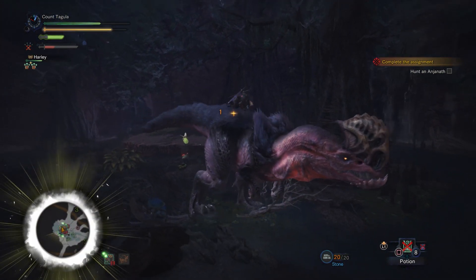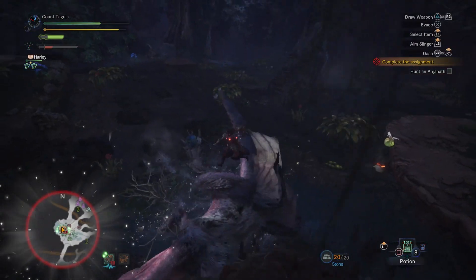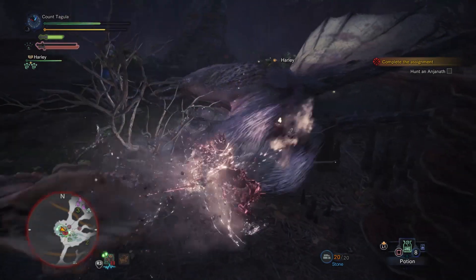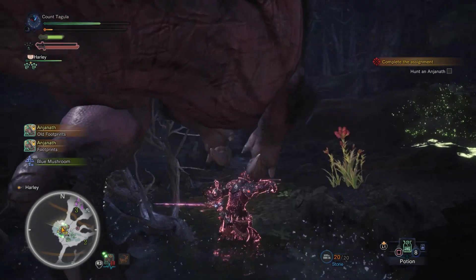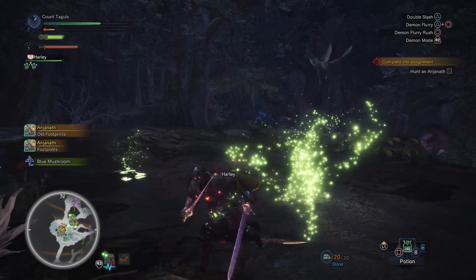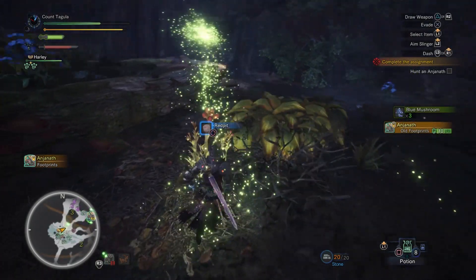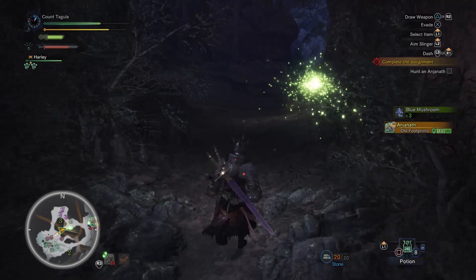Almost screwed that pooch on that one. Maybe we can get some marrow. I do really like the dual blades — they are a lot of fun. Stay under it. We're looking good, ladies and gentlemen. So far, so good. We don't need no help. So the ultimate goal of the current quest line we are on is to eventually hunt down a pink Raytheon, which is crazy strong.